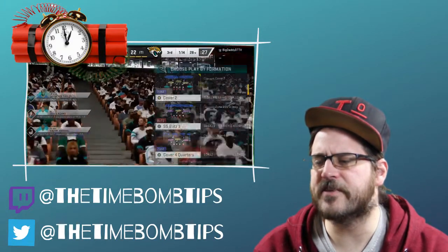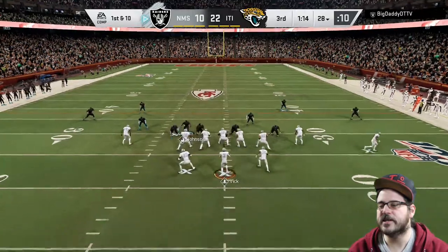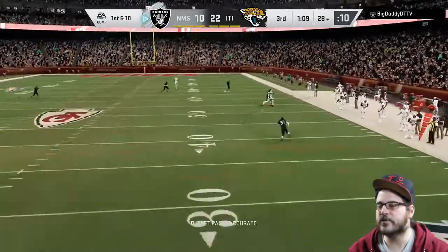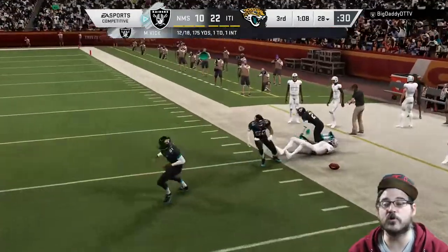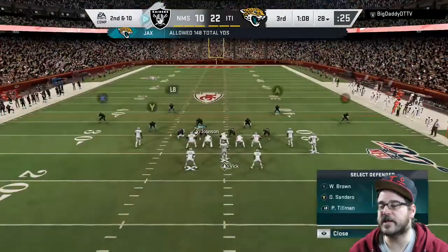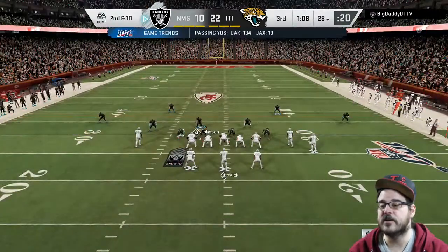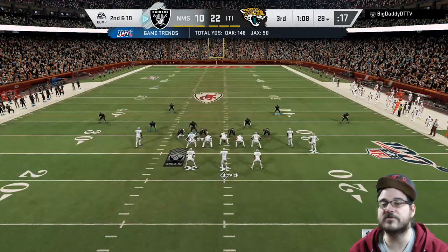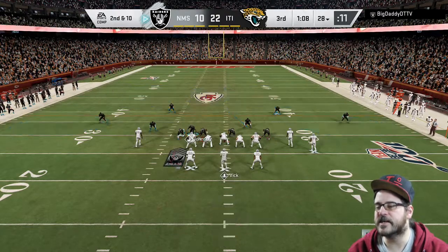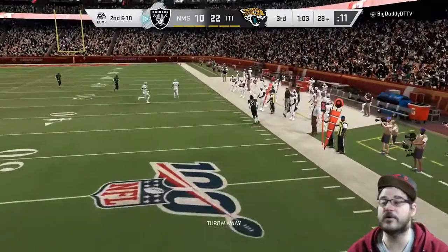Now I'm looking at another opponent, Big Daddy DT TV. Same thing — he's sending me the split close, probably out of the Patriots playbook. My approach here is to get my user right over the middle of the field. I have Calvin Johnson, and I'm just watching both routes — they're kind of covered — and I'm able to click on and knock that ball away. Just sending a reasonable amount of guys out of the cover two.